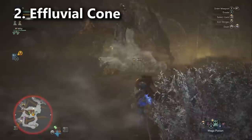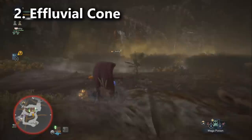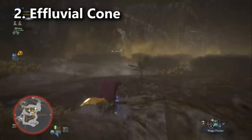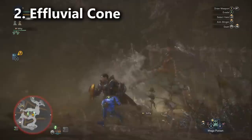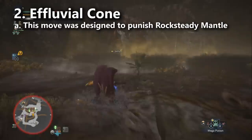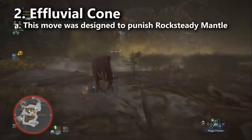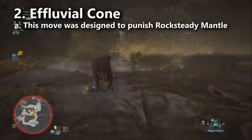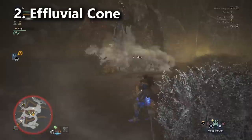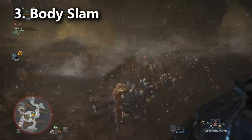Powerful move number two — I'm calling it the Effluvial Cone. This is kind of the opposite of the sweeping beam — it's a close-range move. Valhazak detects you're crowding him, rears up on his hind legs, and shoots a cone of effluvia down that spreads out on the ground for high damage. At least you can typically survive it from full health — it'll knock you into the air and take a chunk of your health. However, if you're wearing the Rock Steady Mantle, you'll take three ticks of consecutive damage if you don't get away, and you could end up in one-shot range. The easiest way to deal with it is to sheath your weapon and run away until the cloud finishes traveling toward you, then turn back around and try to get an attack in before his next move.